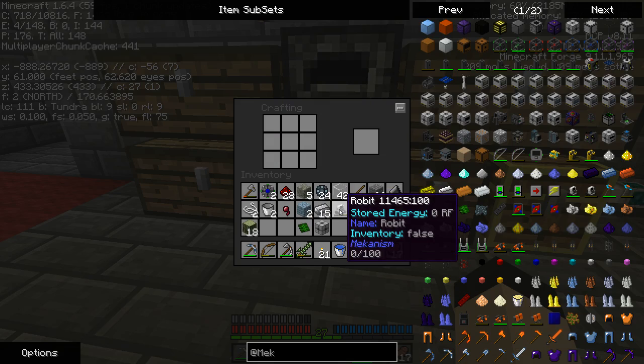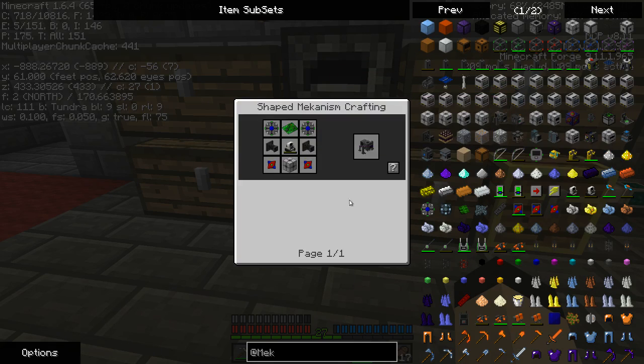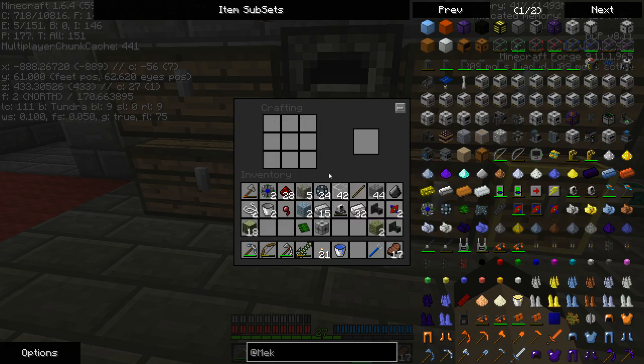I can set this to auto-eject and set this to dark red, and as you can see, it's going to grab those automatically. The sounds from these machines are a bit loud, at least I think so. This goes there, this goes there, that goes there.